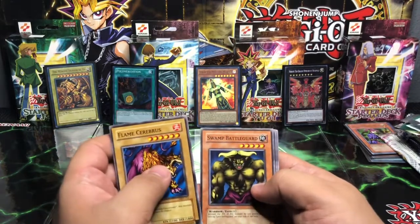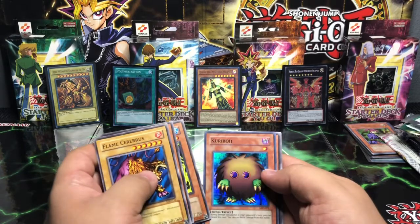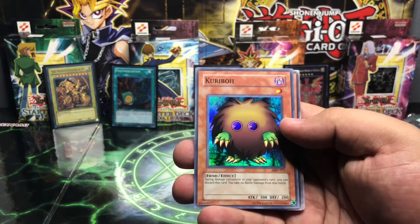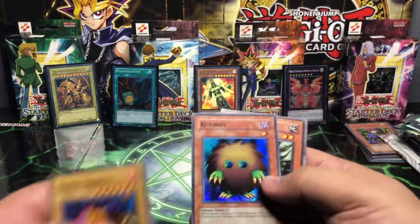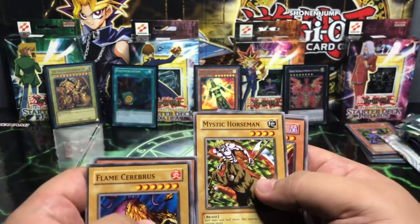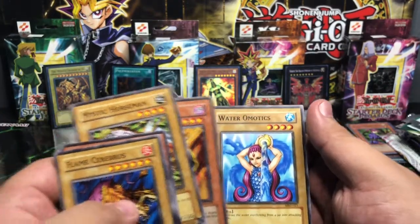Swamp Battle Guard. And his name is John Cena! Karibu — that is a super and one of Yugi's most favorite monsters that he tends to use and comes in clutch. This is Karibu, there he is — this is super, we'll take it. A Basic Rare Mooka Mooka, Dream Clown, Mystic Horseman — that's one of Kaiba's first monsters if I remember. Crash Clown, and a Water Omatics.